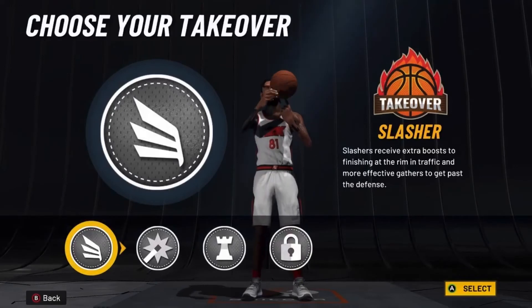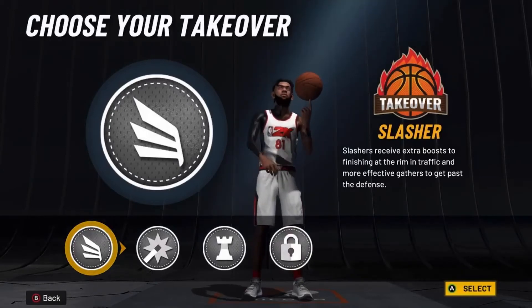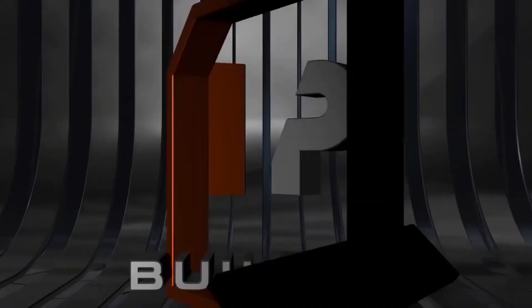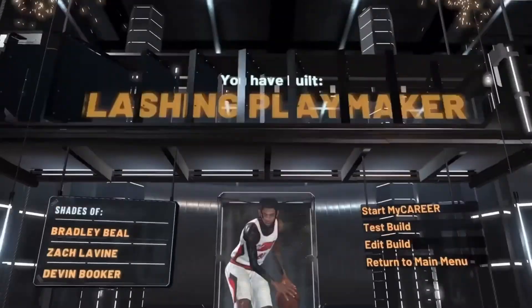From 99 overall and gym rat, you get plus 4 and another plus 4, so 96 speed, 96 acceleration, and 80 vertical. With Limitless Takeoff and that 80 vertical, it's going to be really good for dunking. For takeover, I'm going with slashing takeover so you can get contact dunks off rip. You could go playmaking takeover if you want to be toxic, but you can really pick any takeover.